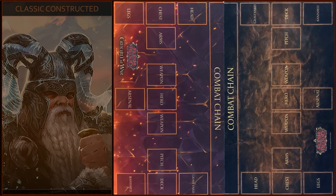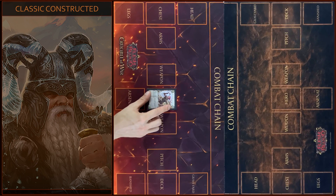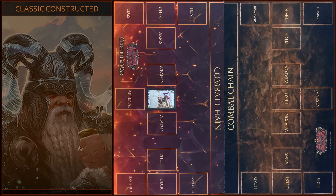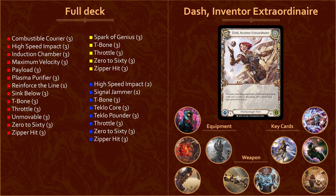Hello guys, Fabric on Air! Welcome everyone! Today we're gonna play a great game in classic constructed format between Mechanologist Hero and Elementalist Roomblade Hero. And today I'm gonna play Dash Inventor Extraordinary. This deck is by Jason Deng — he took first place at Calling Singapore, and today I will try his deck in this match.